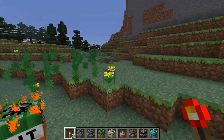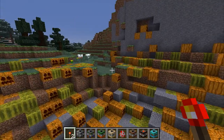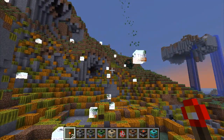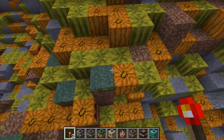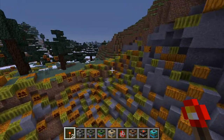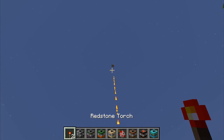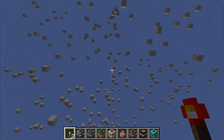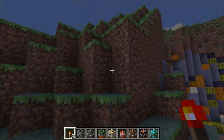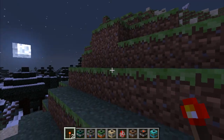Easter egg TNT puts pumpkins and melons absolutely everywhere — kind of cool for food, and jack-o-lanterns too. The sand firework does what it says — shoots up in the air and sends sand absolutely everywhere. Completely annoying and trolly, which a lot of these TNTs are.